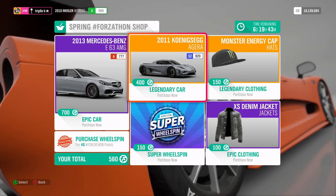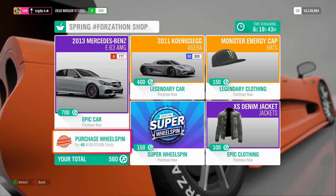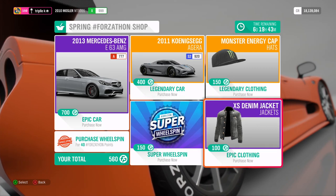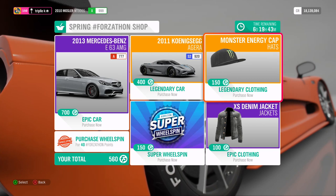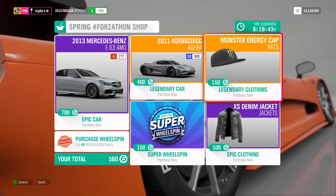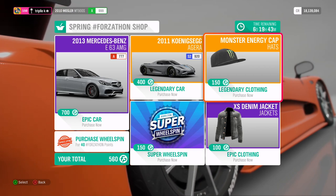I don't know — it depends on how many points you have and how many credits. For some more options, we can buy normal wheel spins or super wheel spins, and there is also a nice looking jacket and a Monster Energy cap. I don't know anything about fashion, so let's not do that.